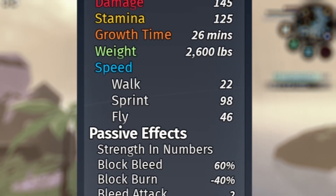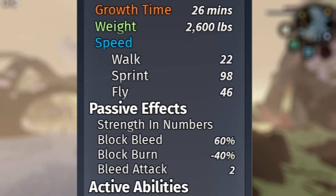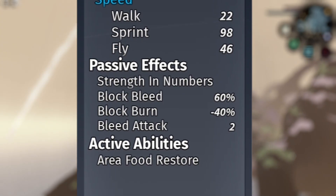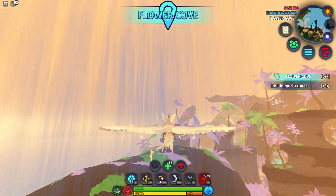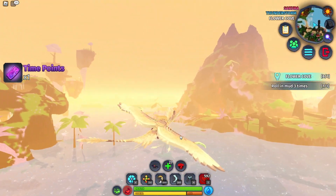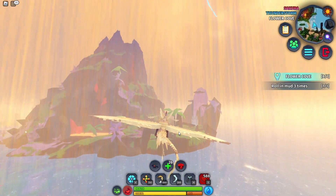For walking speed it's 22, sprint is 98, and flying is 46. For passive effects you have Strength in Numbers, 60 bleed block, 40 burn block, and two bleed attack per bite. For active abilities you have the Area Food Restore — that's a cool animation that helps feed nearby creatures within a specific area when you activate it.